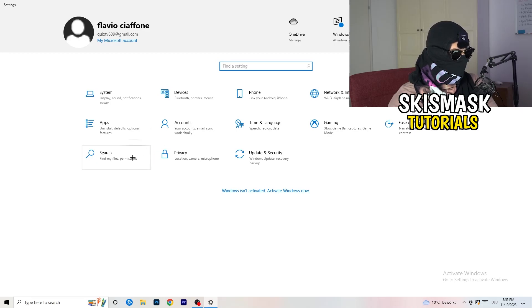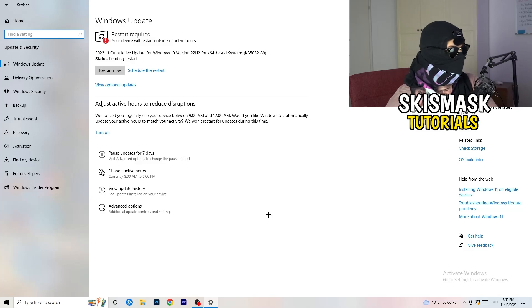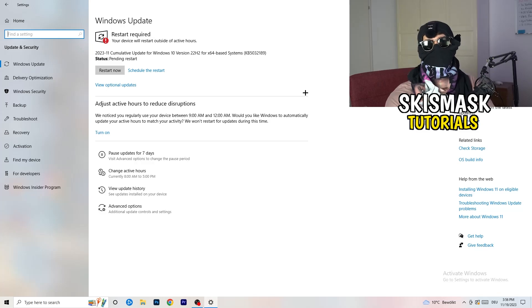Go back and click on Update and Security. Make sure every single driver on your PC is updated to the latest version. Outdated drivers hurt performance, especially on low-end PCs, and can be the reason your game isn't launching. Also go to your GPU application — for example, NVIDIA GeForce Experience — and download the latest version of your graphics driver, since some games require it.